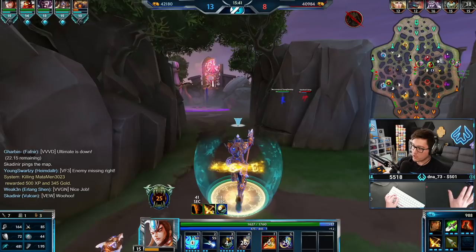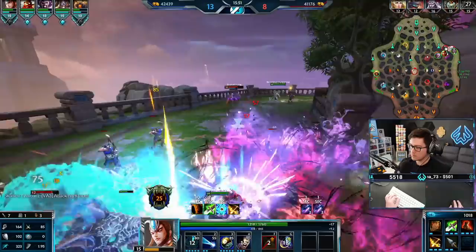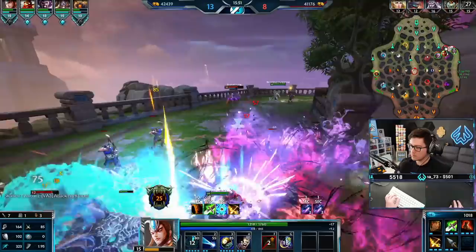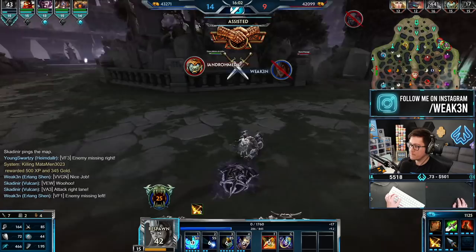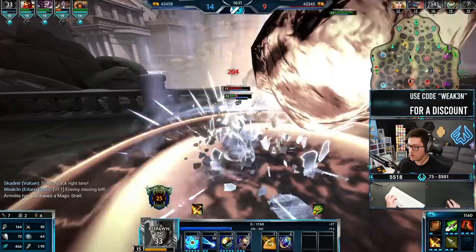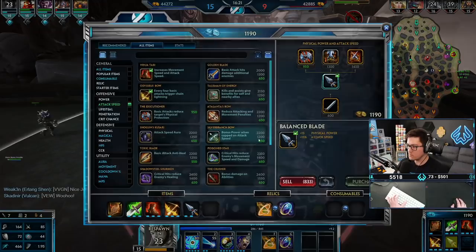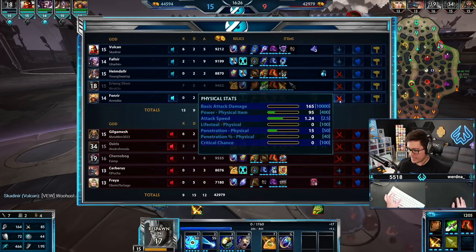I'm gonna put all my pressure on this side of the map. If you're having trouble with people rotating and you don't know what to do, you go to the lane that the rotating people came from. Their team is really tanky — I was going to go right into Kins but I'll go into Execution instead. I'll be stuck with this Gilgamesh sitting on me with his tanky build. Once I have Kins I'll be able to trade everyone in the game.